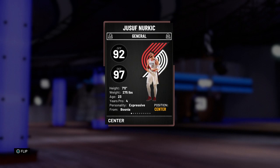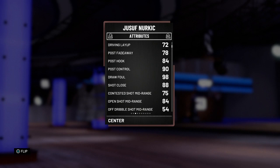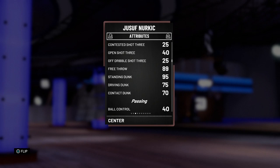We're looking at a 92 offensive overall and a 97 defensive overall. Seven feet tall, 275 pounds — that weight looks like it's going to be clamping people like Wilt and stuff, so that's very interesting. Looking at the stats, things are not looking like a 92 offensive overall. I'm seeing a 72 driving layup, a post fadeaway and post hook that are barely happening. Nice 90 post control, 98 draw foul. They actually gave this card a mid-range at 84.